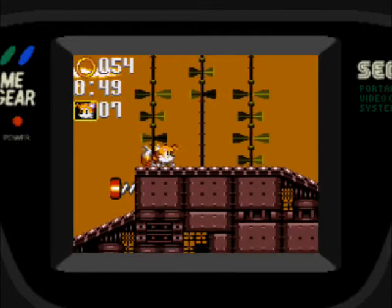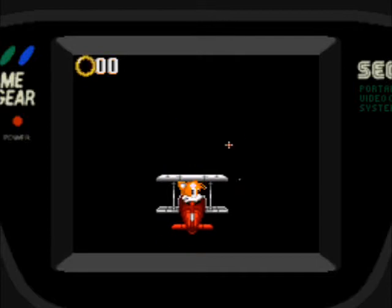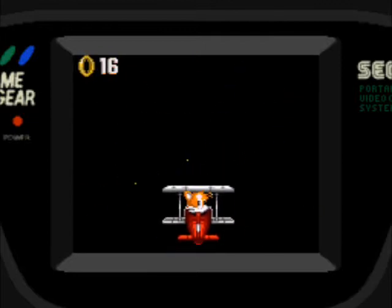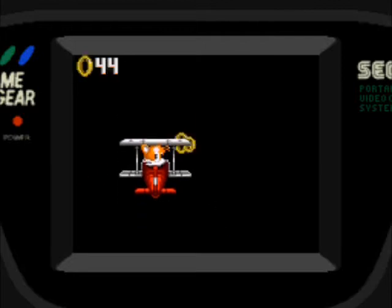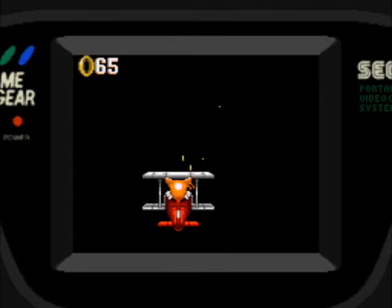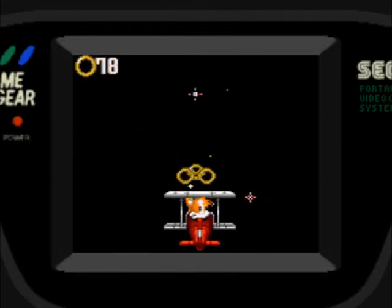Siempre me bajo porque puede haber algo malo. Ahí está el Special Stage, directamente encima con más de 50 anillos, 54 como mínimo. Acá tenemos otro minijuego con el avión, tenemos que agarrar 80 anillos. Estas fases son fáciles si te las memorizás. Yo la primera vez que jugué esta fase pensé que iba a perder, que iba a ser muy difícil, pero al final no lo fue. Listo, 80 anillos.